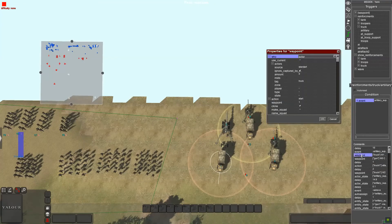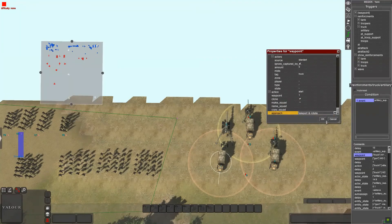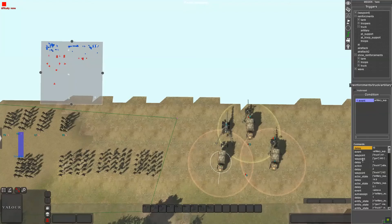Next, right-click add waypoint. For actor, tag is truck, action is start, and you need mount. Select the waypoint - make sure clone is checkmarked, and set approach, teleport, and rotate. Right-click add another waypoint - this one is for the gun. Tag is gun, action is start, waypoint zero in my case, clone, teleport, and rotate.